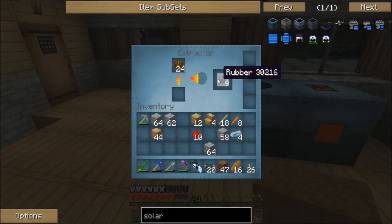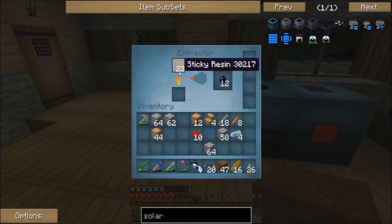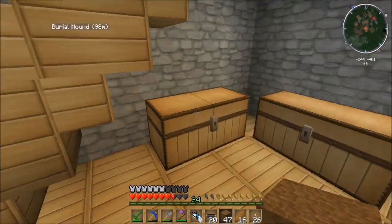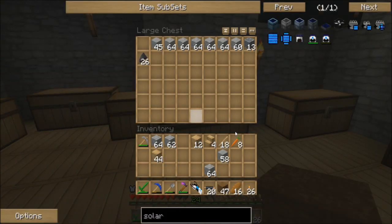There are a lot of other uses for all of these machines and we will get to them in other episodes. As you can see we are getting some good rubber here — it's producing three rubber per one sticky resin, I thought it was two. That's nice! That greatly increases our rubber supply, which is going to be useful because we need a lot of wiring.